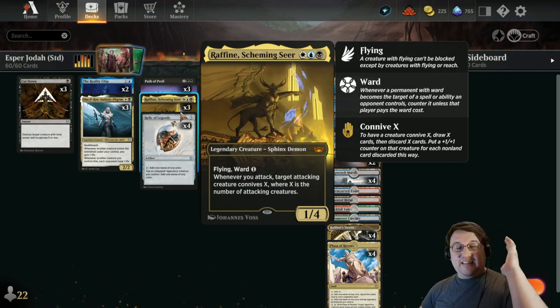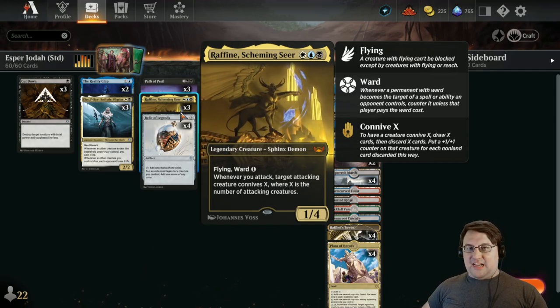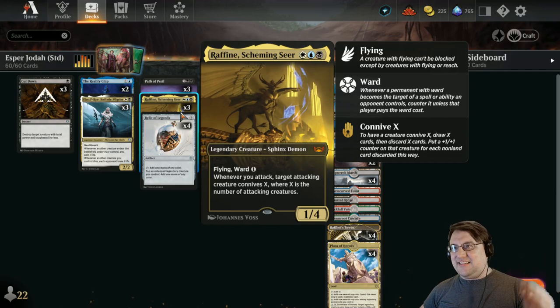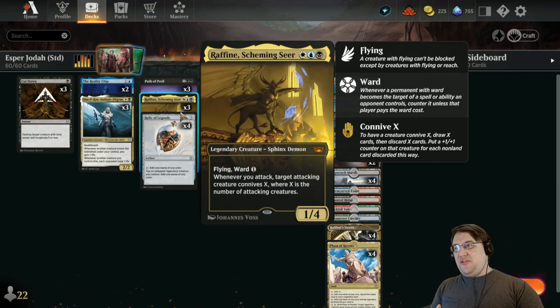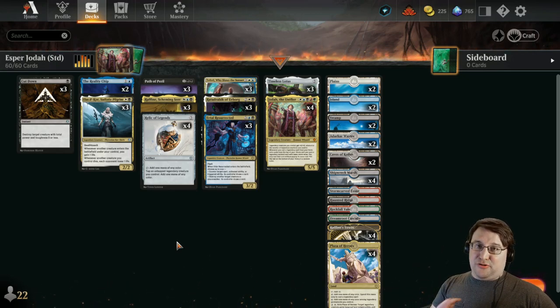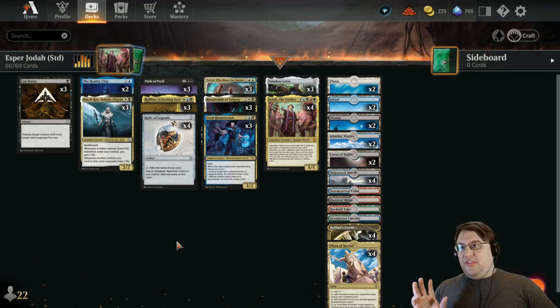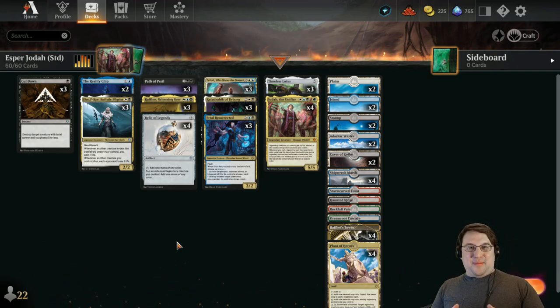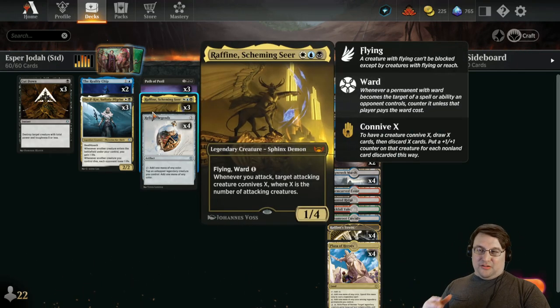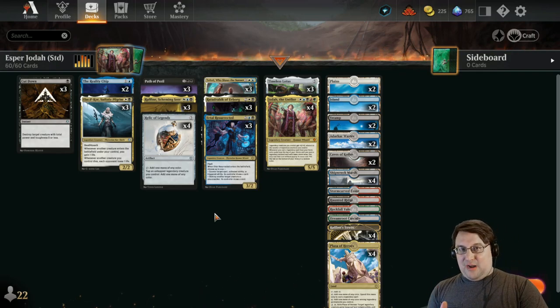We also have Raffine, Scheming Seer — this card is amazing, another mythic from Streets of New Capenna. If you're in Esper and have creatures on the board, Raffine gives you exactly what you want — the connive X upon attack is a big deal. Raffine is a three-drop legendary creature in the primary colors of the deck. We committed to Esper for the rest of the deck; the only green and red pips in the entire thing are on Jodah himself. That's intentional because we need a mana base that actually works. Raffine fits like an absolute glove, and cascading into Raffine late generates exceptional value.